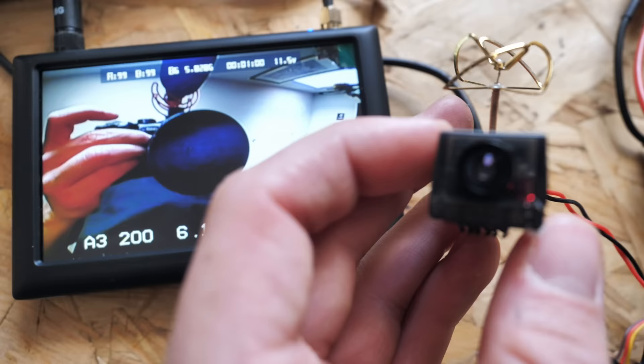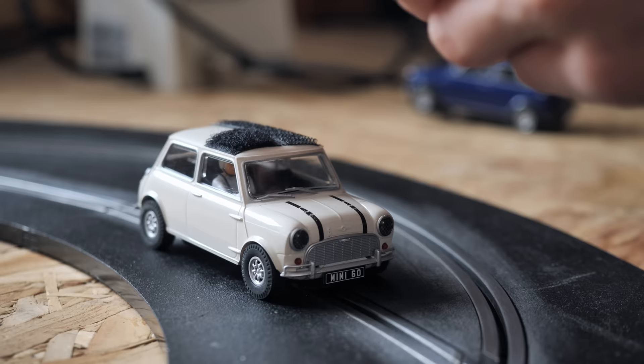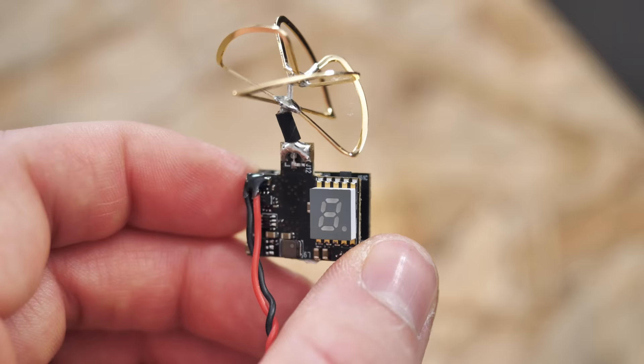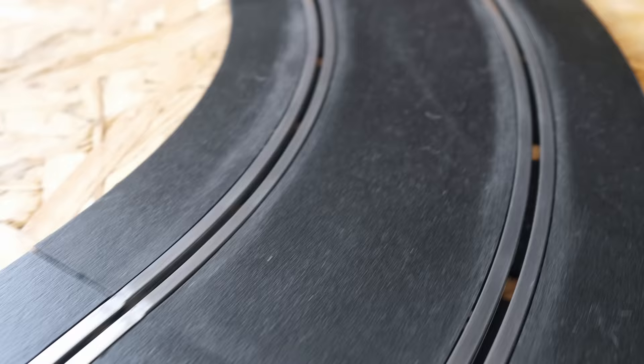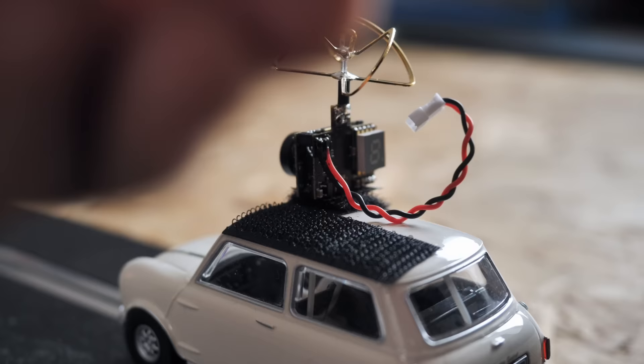At first I just used some old gear I had lying around from past projects but this was a little too big for the slot cars. Next I ordered a couple of new micro cameras and video transmitters. These are three-in-one systems that contain the camera itself, the video transmitter which transmits analog video, and the antenna. Initially I thought about powering the cameras directly from the track but I thought this might cause some issues, such as what happens when the car is stationary with no voltage being applied to the track.